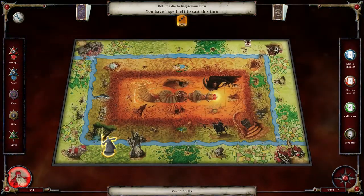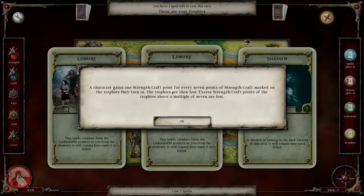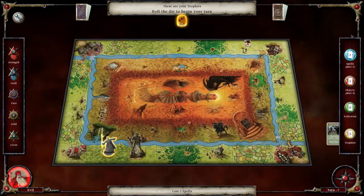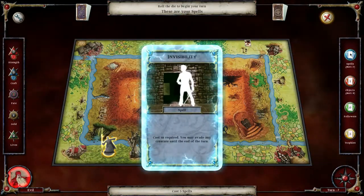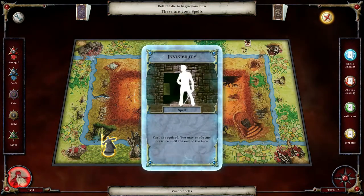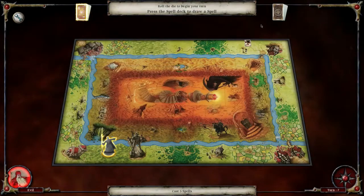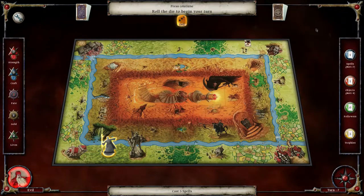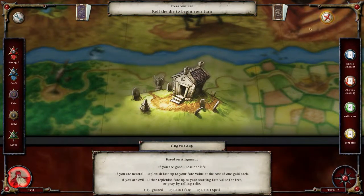We got three trophies. The character gains one for every seven points of craft — mark the trophies to turn in, so two, three, four. We may evade any creatures but there's no creature there, so let's cast it anyway just to cast. We get another card: 'Teleport' — teleport to any other space in the same region.